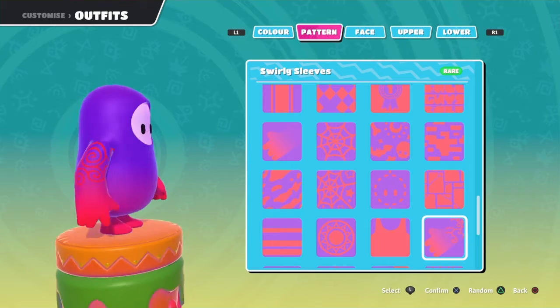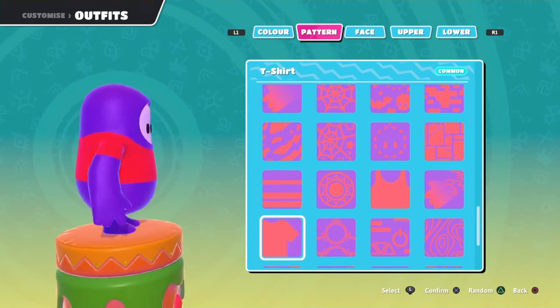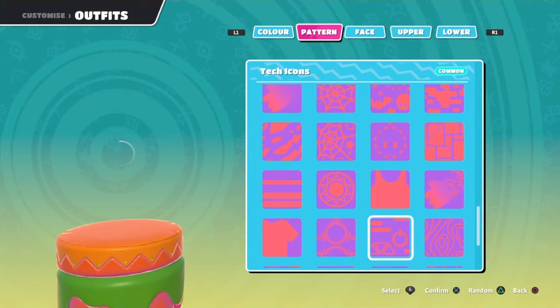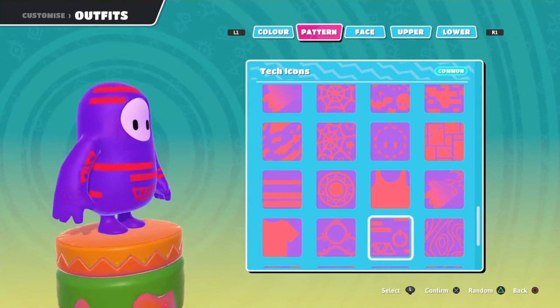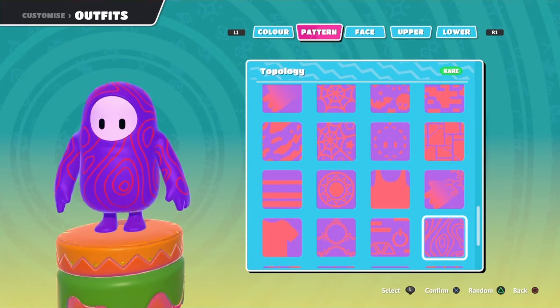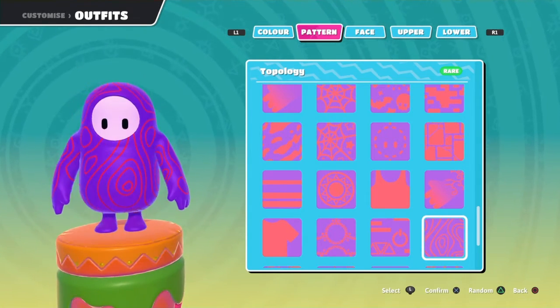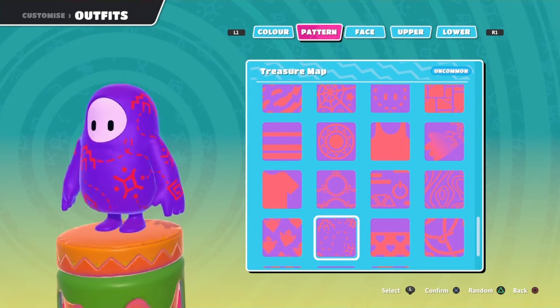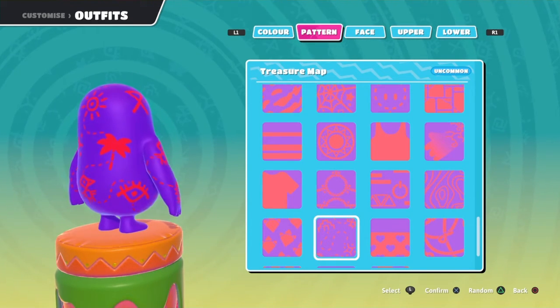Sleeve — pretty cool. T-shirt — the red is hurting my eyes. Take Armor — pretty cool, I like it. Take Icons — this one is pretty cool. Topsy — I love it! Treasure Map — pretty cool, I like it.